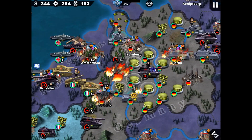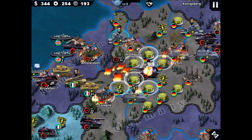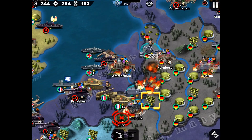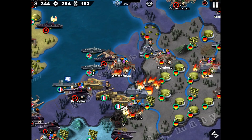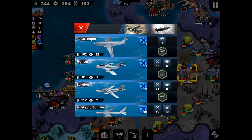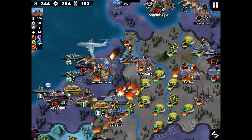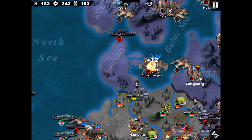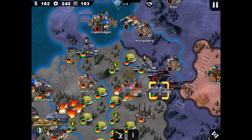It looks like the enemy just got repelled back. We just had a bad start but we are doing okay right now. I'm going to drop paratroopers at Amsterdam — great start. Taking back Copenhagen as well.